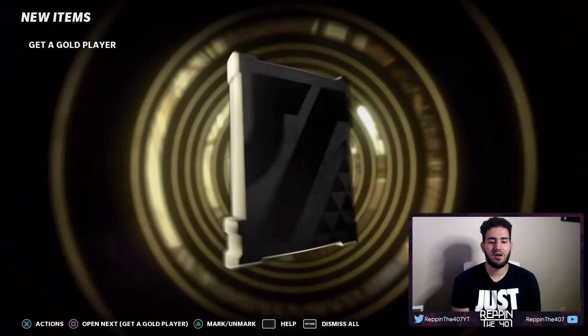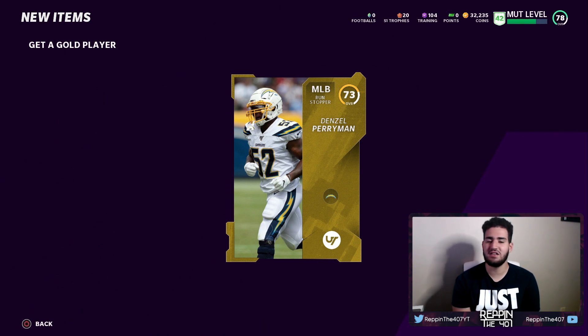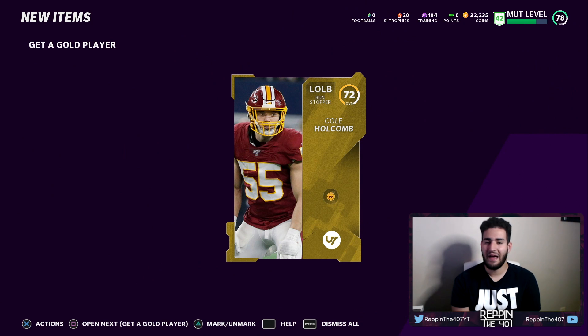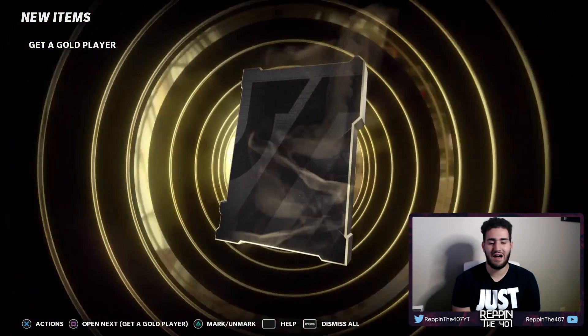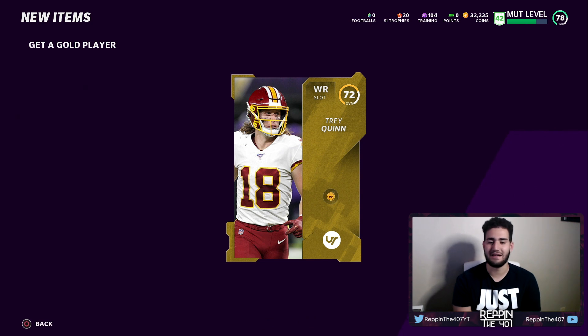First pack — starting off with a gold middle linebacker, not what I want. I don't need that. Getting another gold — give me a high gold. It's a left outside linebacker. And the last one is not an elite. I am not getting lucky with these get-a-gold player packs — I haven't gotten one elite from these, and it's not good.